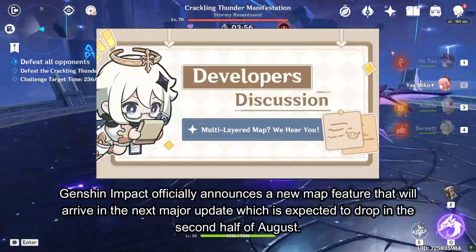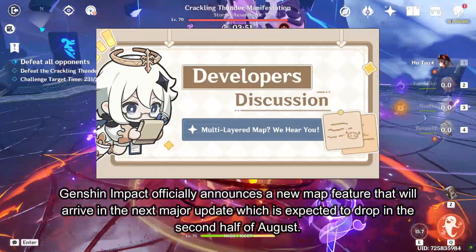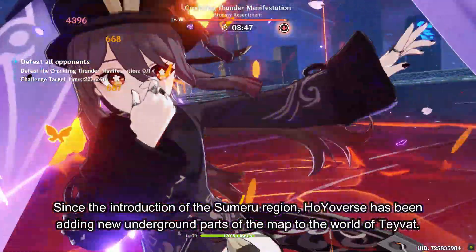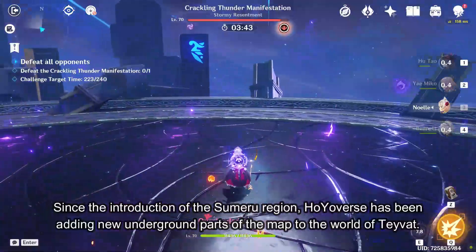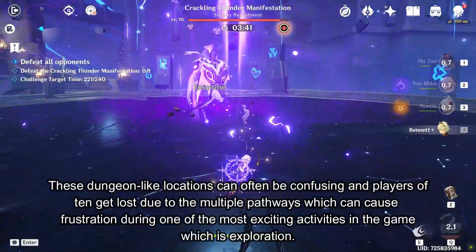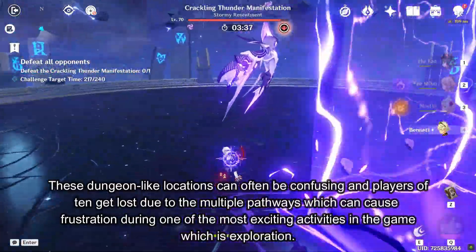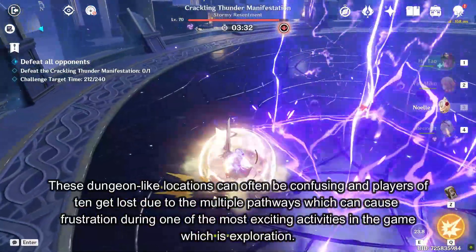Genshin Impact officially announces a new map feature that will arrive in the next major update, which is expected to drop in the second half of August. Since the introduction of the summer region, Hoivers has been adding new underground parts of the map to the world of Teyvat. These dungeon-like locations can often be confusing, and players often get lost due to the multiple pathways, which can cause frustration during one of the most exciting activities in the game, which is exploration.